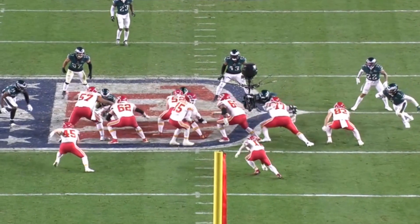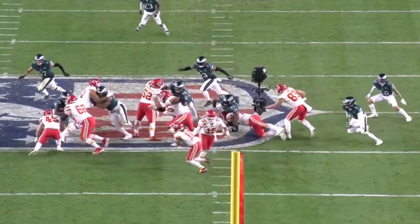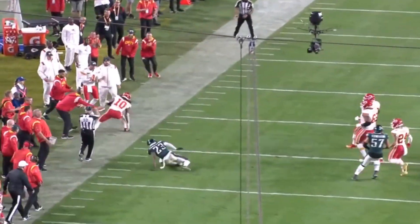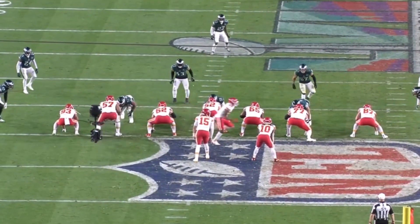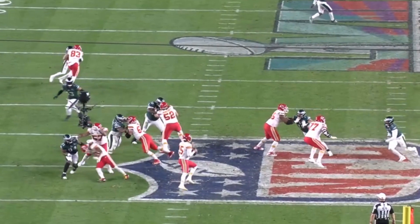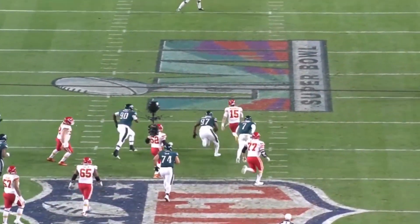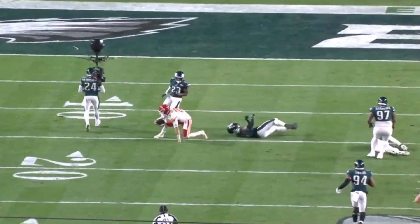The Chiefs got the ball back with just over five minutes to go. Sherman the fullback gets a cut block; Toney and Smith on the outside. Pacheco goes for 10 yards with three and a half minutes to go. Then the biggest run of the day for the Chiefs: on a five-man rush by the Eagles, Mahomes sees man coverage and takes off, running away from the defensive line — Javon Hargrave, Jordan Davis — taking Kazeer White to bring him down 26 yards later.